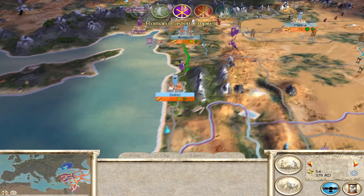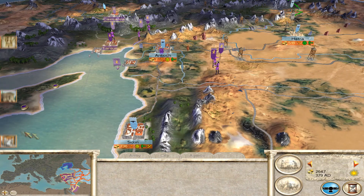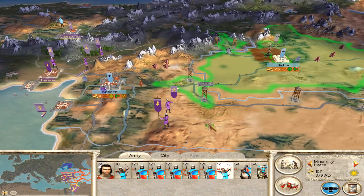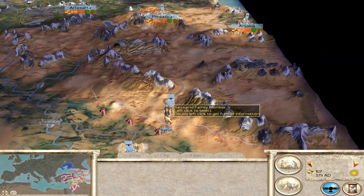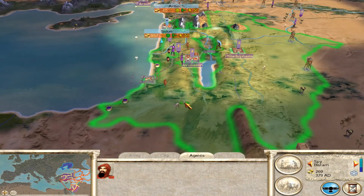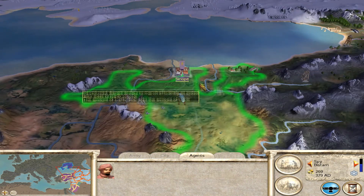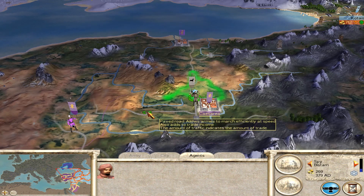Our one unit of heavy cavalry does get caught out there — that was a bad call on my part to move them forward. We lose one unit, which sucks but it's not the end of the world. We have an army in the north that's starting to reform and we're going to send them west to try and capture one of those northern provinces in Anatolia. We're also going to have that new general start forming up a brand-new army at our capital.